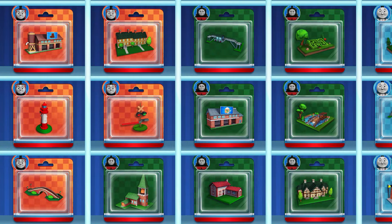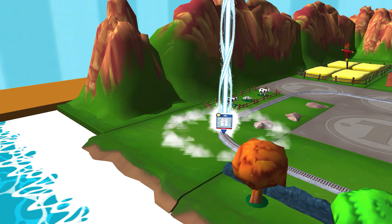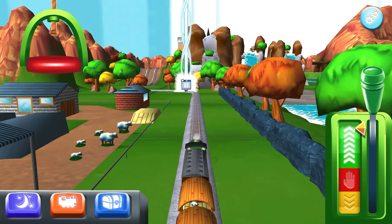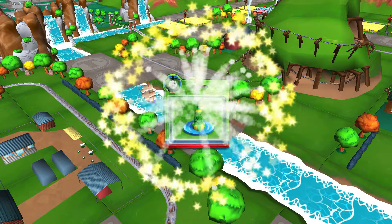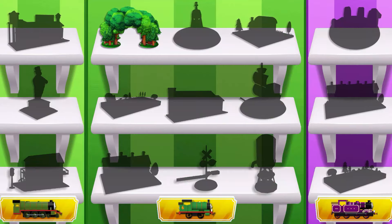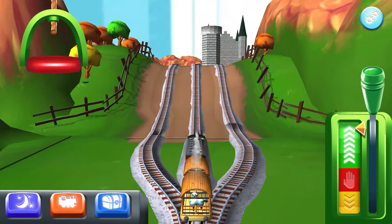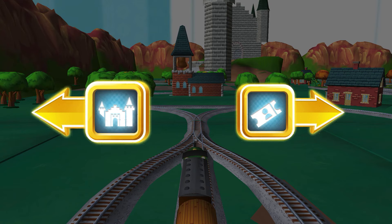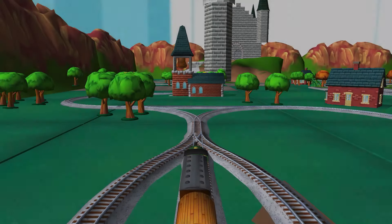Which special surprise will you choose this time? Can you find your way to the surprise pack? Look for the giant beam of light. Just slice across it or tap it to open. Where should we go next? Left leads to the haunted castle. Right leads to the Town Square Station. We're almost at the town square.